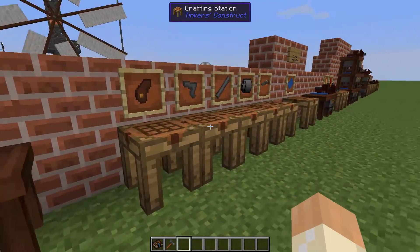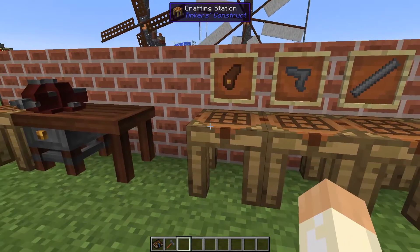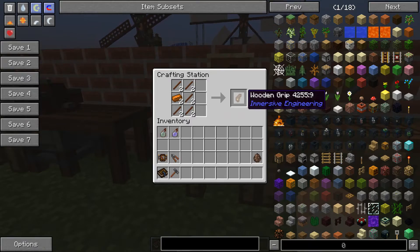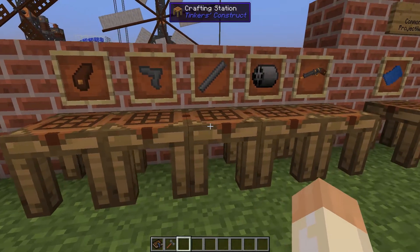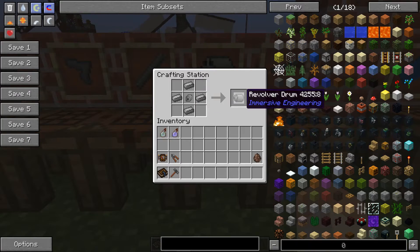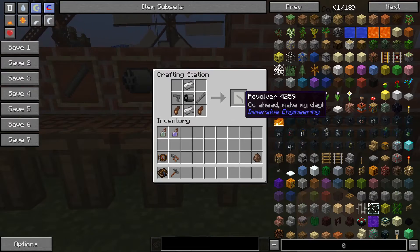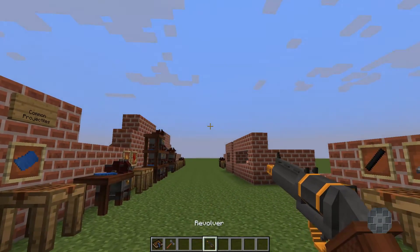The revolver requires a few crafting steps. Treated sticks and copper give you wooden grips. Some steel gives you the revolver hammer. More steel gets you a barrel, and some more steel and iron mechanical components give you the revolver drum. With all of those you can now craft the revolver — looks like this, nice.